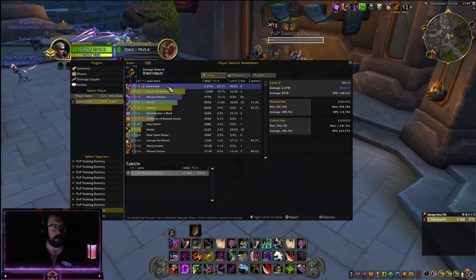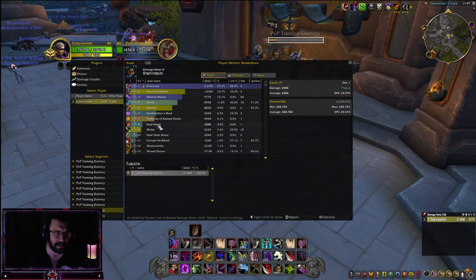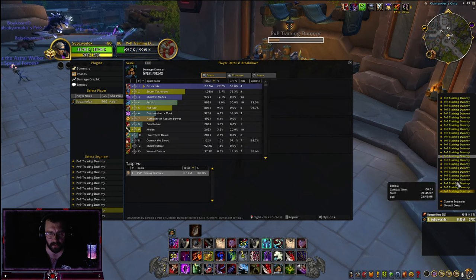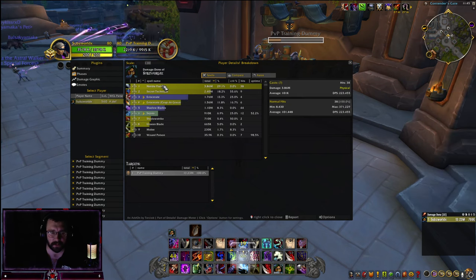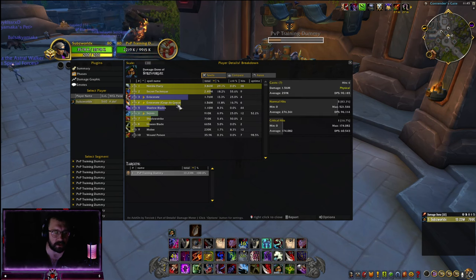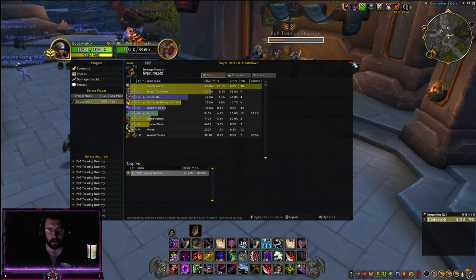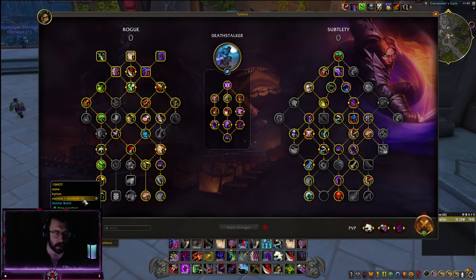Looking at the Death Stalker parse: Eviscerate with Secret Tech, Shadow Blades, Sepsis, Rupture, and Death Stalker's Mark — only bringing in 526k. Family tent and Corrupt the Blood aren't pulling much from Rupture either. Compare that to earlier — Unseen Blade alone is doing more than Death Stalker's Mark, and it's not as clunky. You keep your stacks on you, you can hit a base with stacks up.